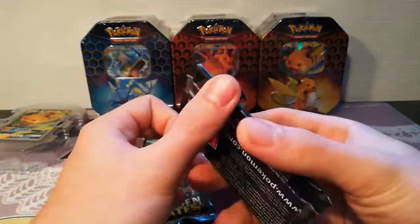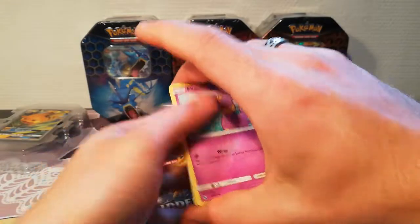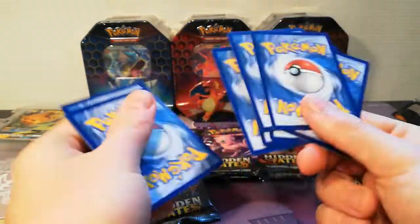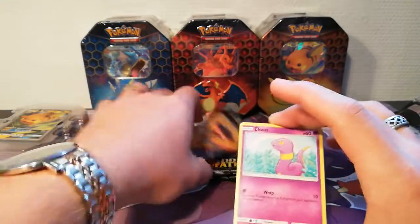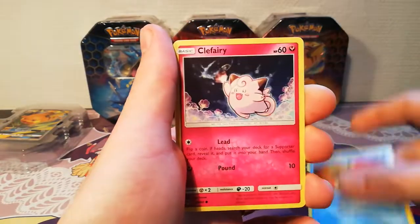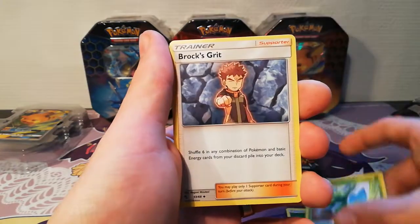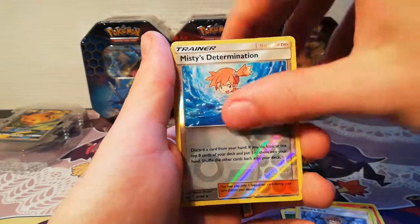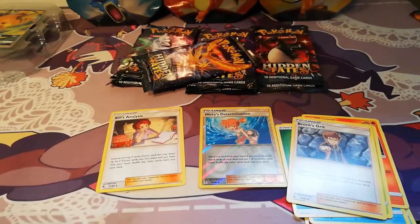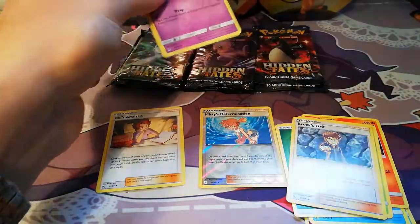Because this is a very nice unique set. All the chase cards are the Shining Mewtwo and like Cynthia and Dimitri GX, if you like that one. Furret, Slowpoke, Energy, Magmar, Scyther, Brock's Grit, Misty's Determination, and Erika's Analysis. Start off with two trainers. It's like I always forget to move the camera down so it's easier for you to see the cards and the pulls.